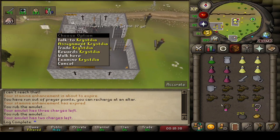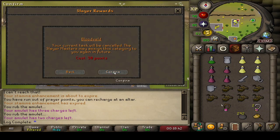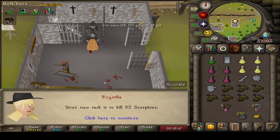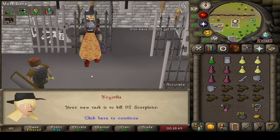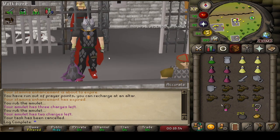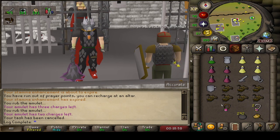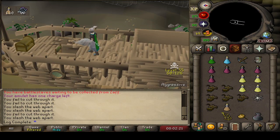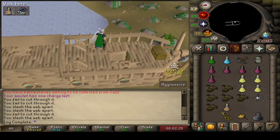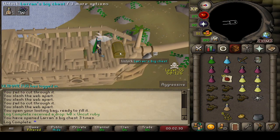I got about 100 and some odd Bloodvelds to kill, but I think the only place you can kill them is in the God Wars dungeon, so I'm not going to bother with that. Got 92 Scorpions — we're going to go try out some Scorpia, because why not? I really do wish I had Ice Barrage on this account, but let's go get a few kills and see if we have any luck. I've got nine Laren's keys to open — maybe lucky number nine. Let's see what we get.